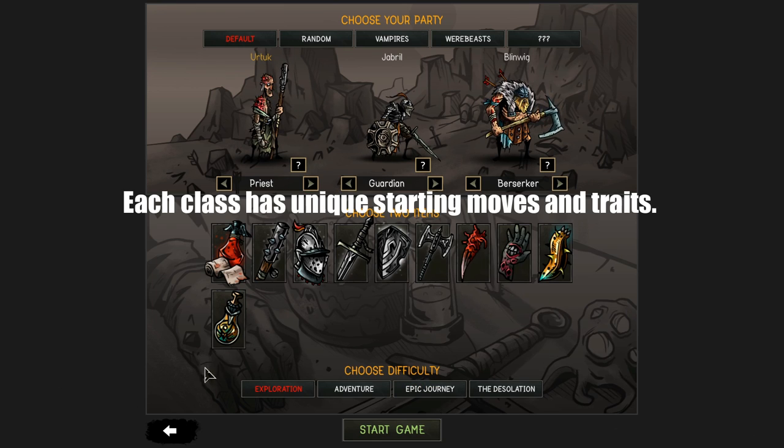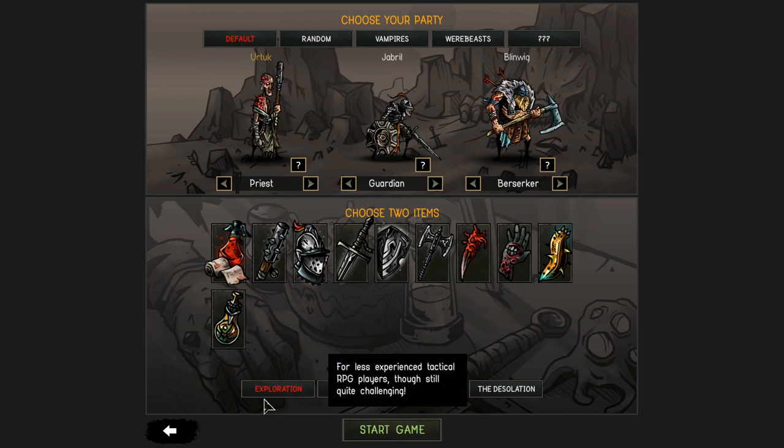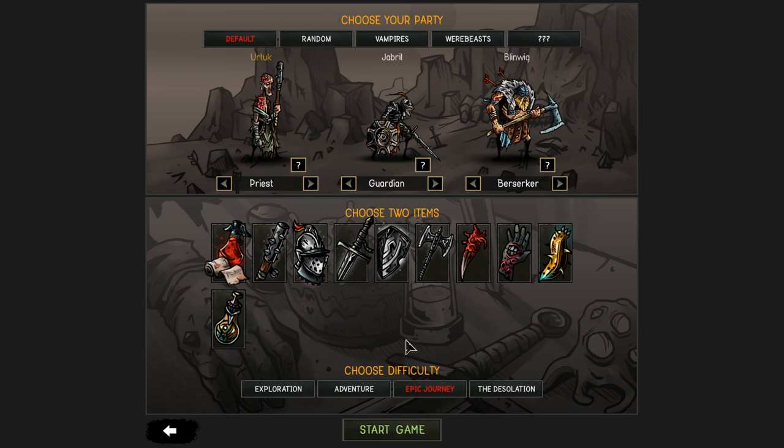Currently there are four difficulty settings. I recommend starting on Epic Journey. The Desolation is very different — it's almost like a survival mode where it changes so many stats to make your characters weaker and the enemy stronger, so it's a very different gameplay experience from Epic Journey. If you like an easier game, clearly select an easier option, but I recommend learning on Epic Journey.